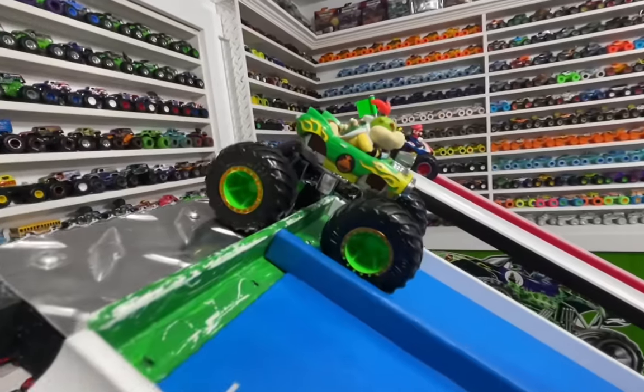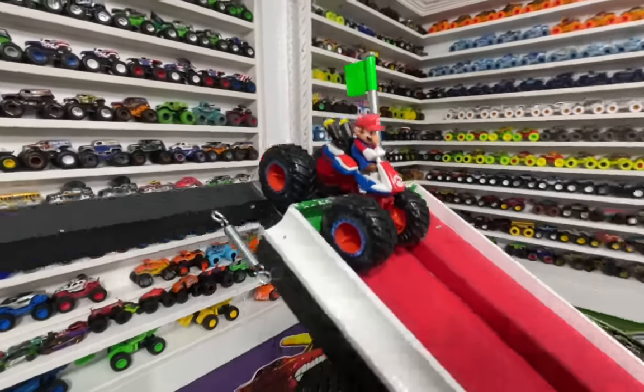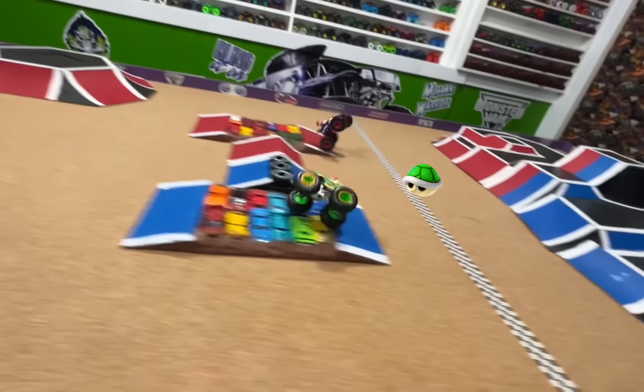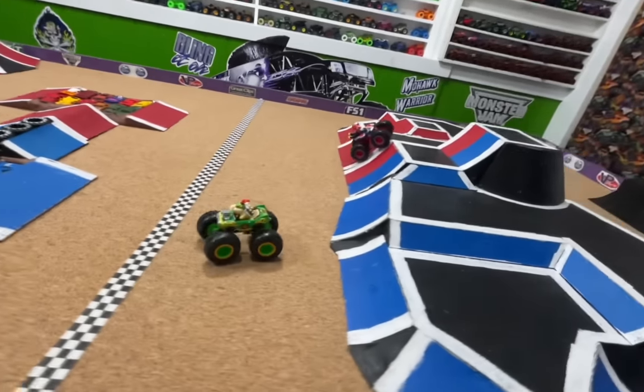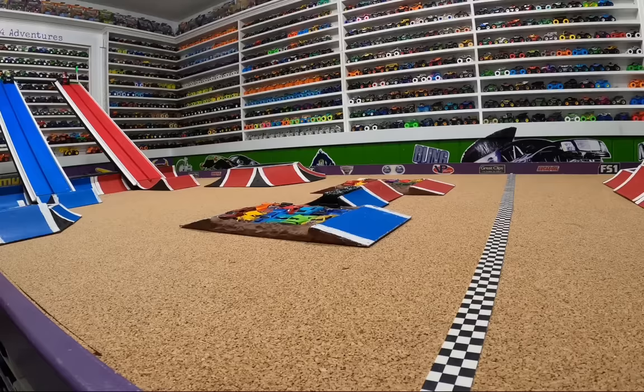Up first to the gates, we will have Baby Bowser in the blue lane taking on Mario in the red lane. Let's go racing. The green flag drops and they're off. Mario ahead coming into the jump, but Mario starts having problems over the crush cars. Bowser catches up — but Mario does take the win. That was a close first race; Bowser almost came from behind.